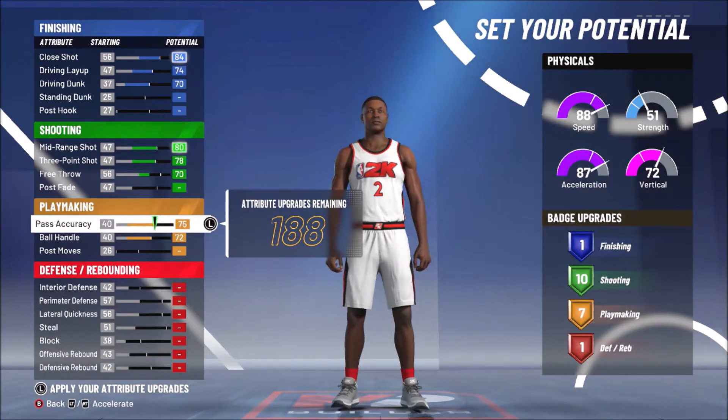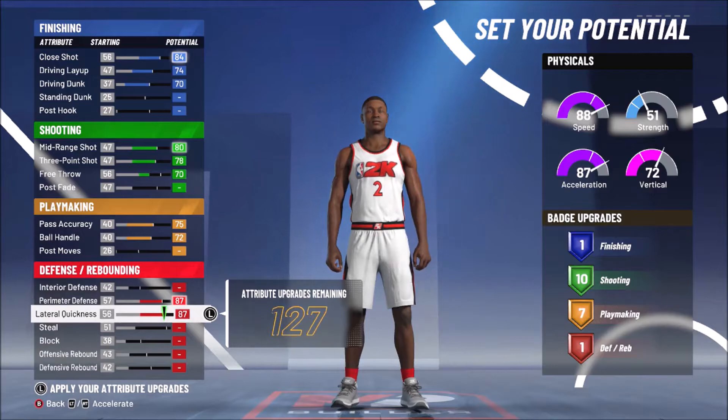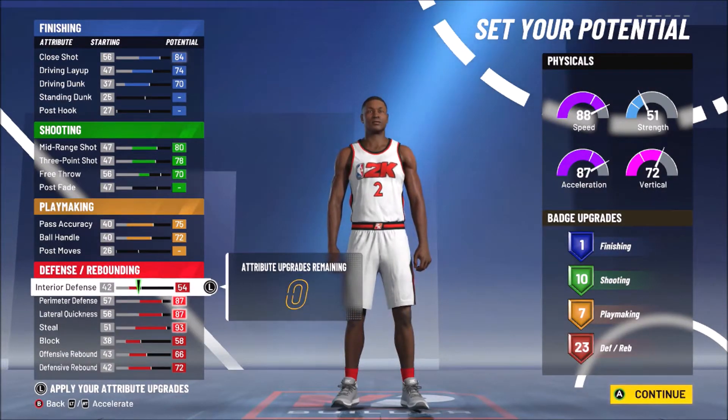I'm going to max out the ball handling and max out the pass accuracy to get 7 playmaking badges. Kawhi can handle the ball, but he's not going to be your go-to option. And of course with defense — come on, it's Kawhi Leonard. You max out pretty much as much as you can put on in that tier of your defense.